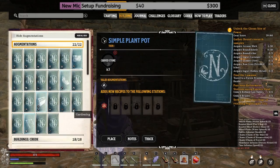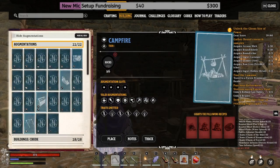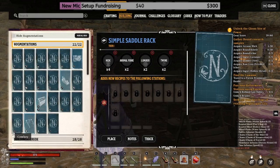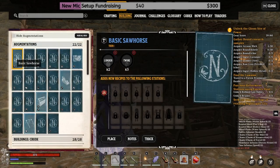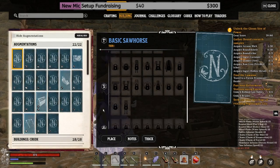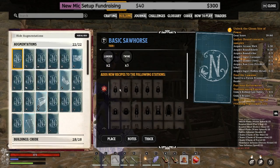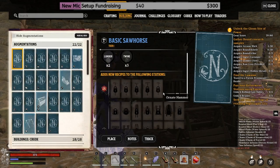If we click on one of these — let's go with basic soils — it shows what it costs to build. At the bottom it tells you it's going to add new recipes to the following stations: the tools table, the tailor, and the enchantment table. But the catch is, if these are still locked, it means you haven't picked up the recipe yet.